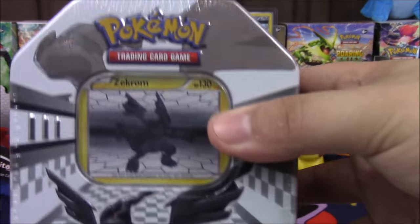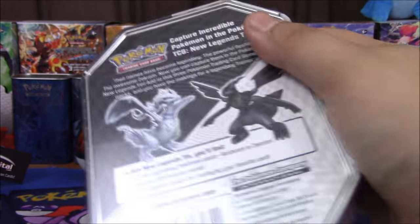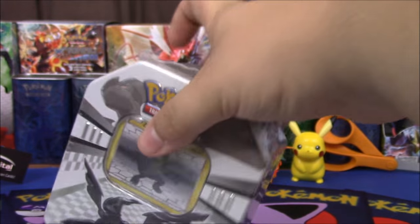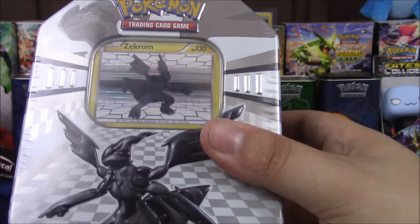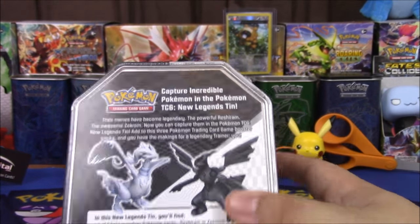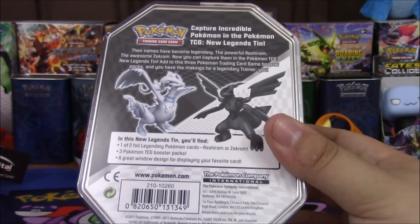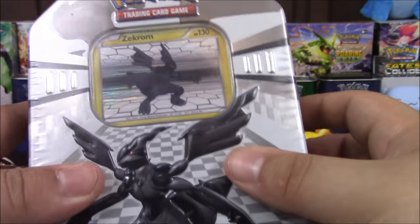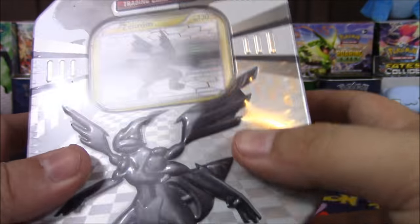We've got this really cool Zekrom tin. Hopefully we can get some really cool stuff from here. This only has three packs in it but it's early Black White, so I'm not sure exactly what would be in here — I'm thinking maybe HeartGold, SoulSilver or some kind of Plasma set. Not quite sure. If you guys know, tell me in the comments section below and if you're right I'll give you a code card or five.